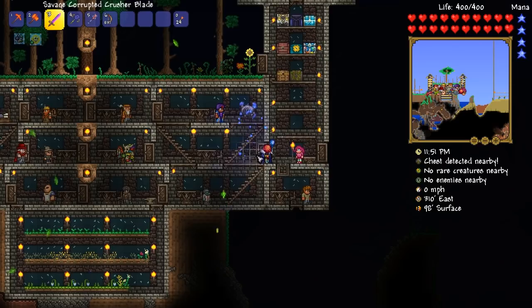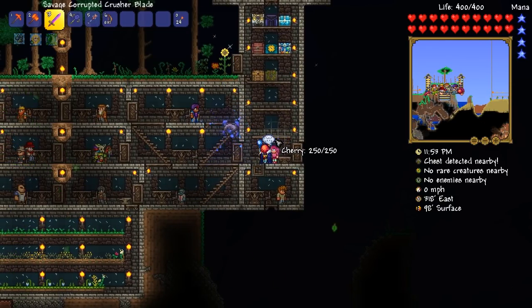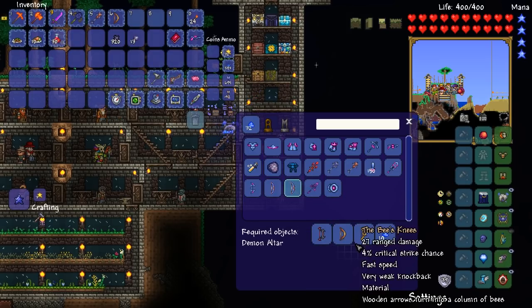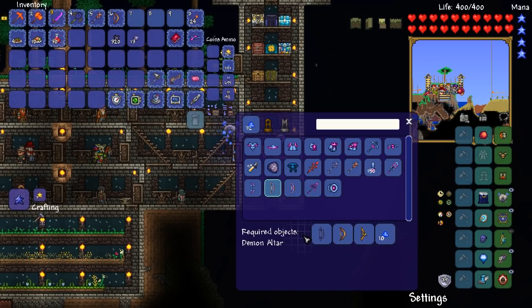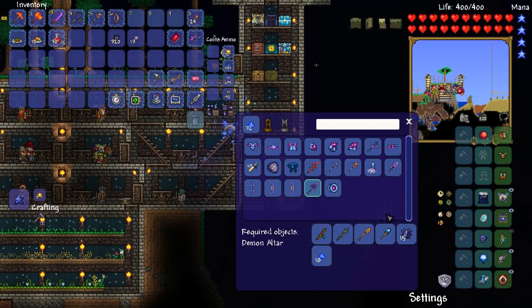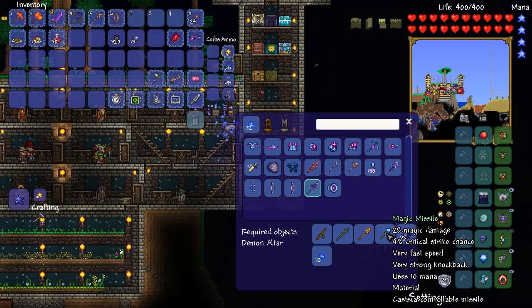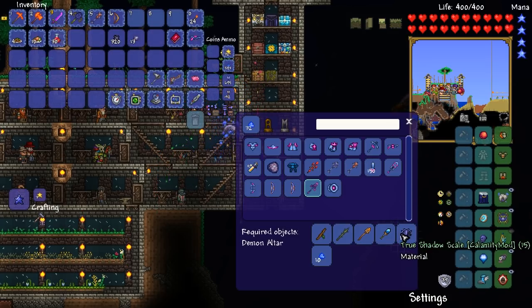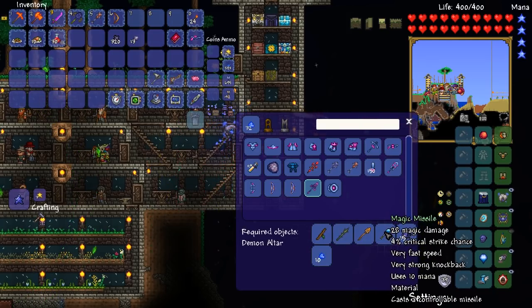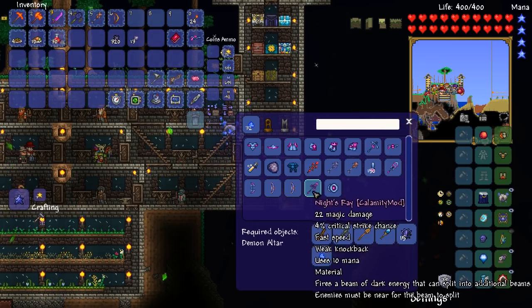We need to take down Queen Bee and try to get ourselves the Bee's Knees, because we can make ourselves a Lunarian Bow if we manage to get it. We already have the Purified Gel and these two weapons already. In addition to that, we're going to be heading over to the dungeon trying to get ourselves the Magic Missile. We already have the True Shadow Scales — we've got everything, apart from the Magic Missile.